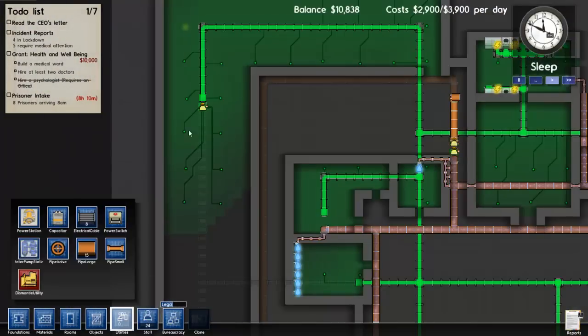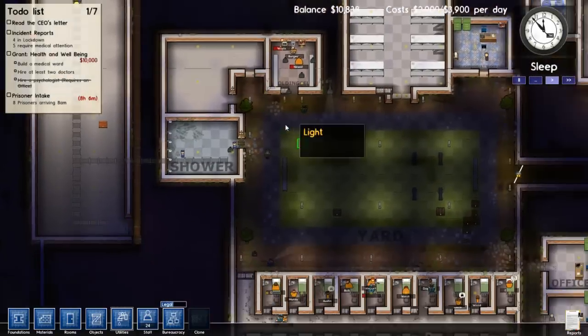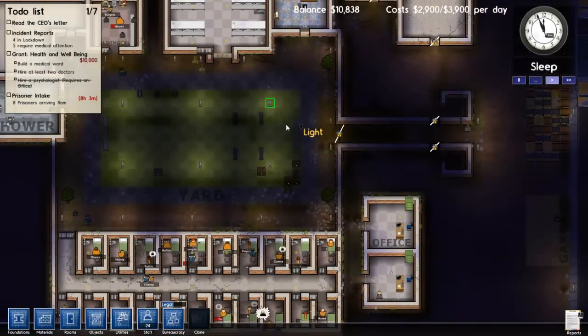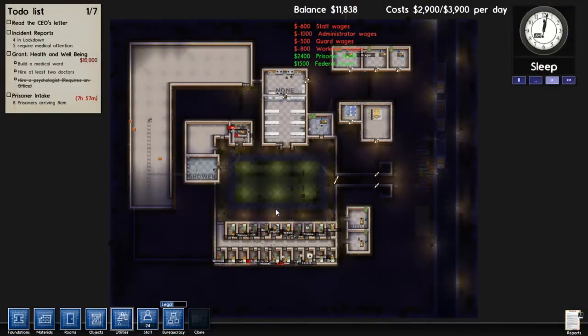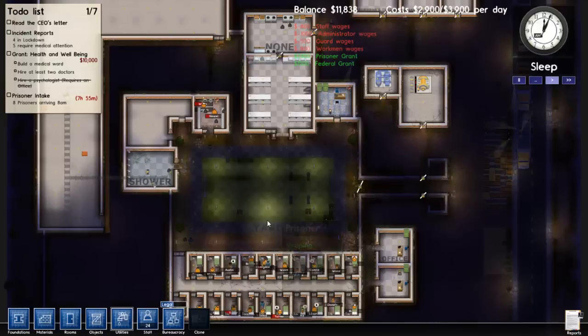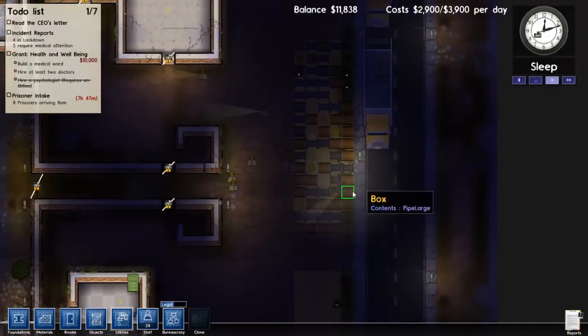Alright, so cell block B is coming up right now. Gotta love our haphazard prison — it's a beautiful thing. We will be having another eight prisoners arriving in about seven or eight hours.